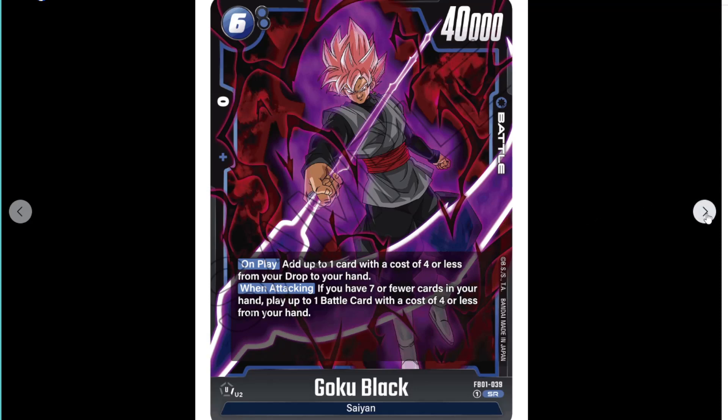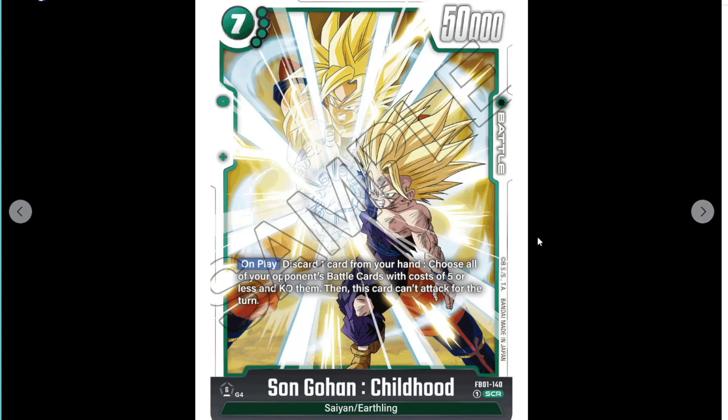Pretty cool artwork as well. So on to the secret rares. I'm going to have to go back and forth slightly, because one's on one side and one's on the other. The first secret rare is Gohan Childhood. This is what the other secret rare — the red one that costs 0 extra — should have been. I feel like this would have been good artwork for the Goku Gohan 8-drop. The SPR could have been this instead of what it was.